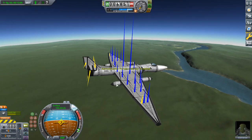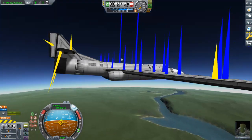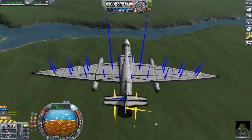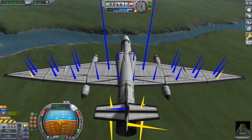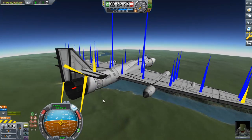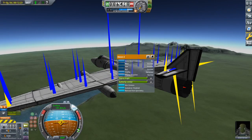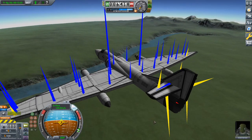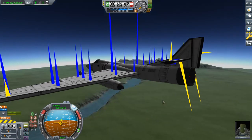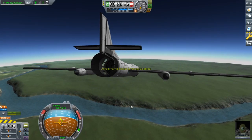Beautiful! We're actually getting the majority of our lift from these central wing bits — kind of makes sense, they are the biggest single wing piece on here. It's always interesting to see how the vertical stabilizers tend to have this counterbalance, and it's similar with the elevators. The elevators will always be pushing down while the wing is pushing up — that's just how it works.